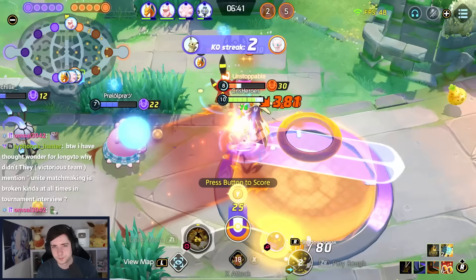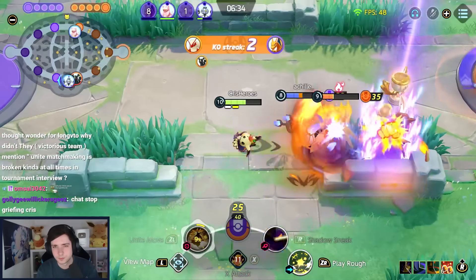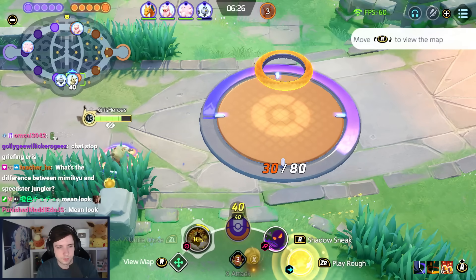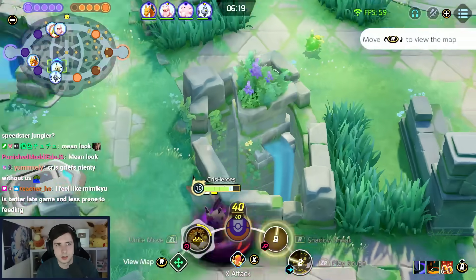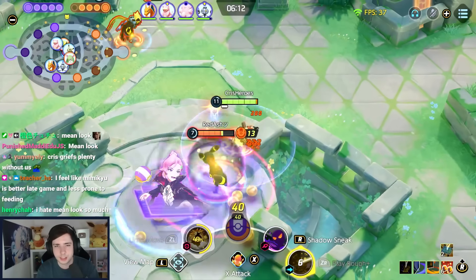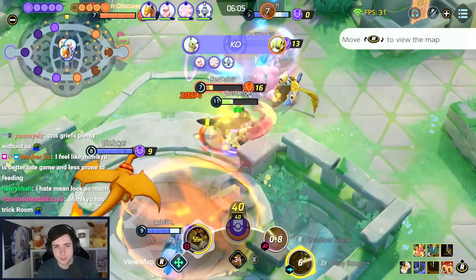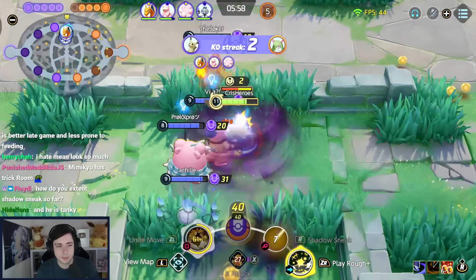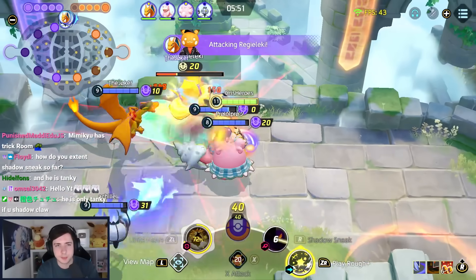I'm very strong right now. What's the difference between Mimikyu and a speedster jungler? There's no difference — Mimikyu is a speedster. This build at least is a speedster, right? Shadow Claw feels more like an all-rounder, but this definitely is a speedster. Mimikyu is a bit tankier than a speedster, but at the same time, I feel like it's not tanky at all either — you go down very fast.